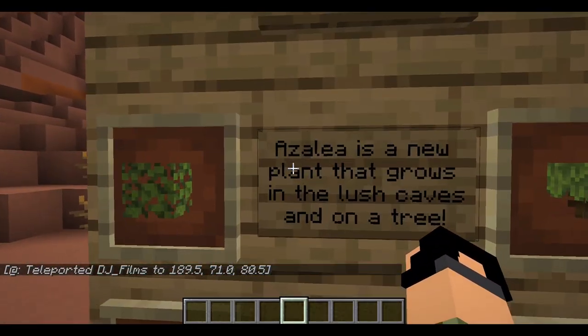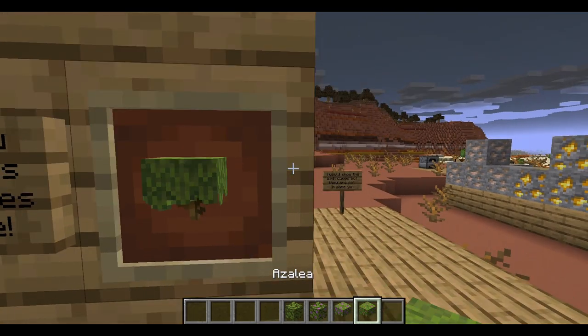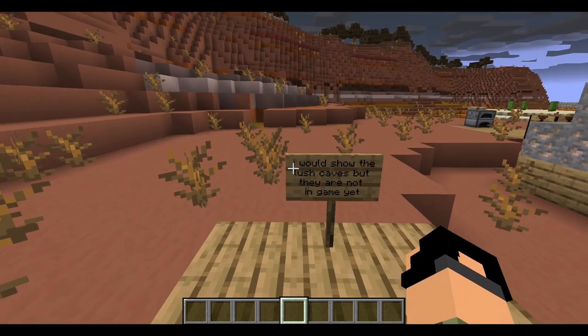Azalea is a new plant that grows in the lush caves and on a tree. I see azalea leaf, flowering azalea leaf, flowering azalea. That's a mouthful. I would show you the lush caves but they are not in game yet.